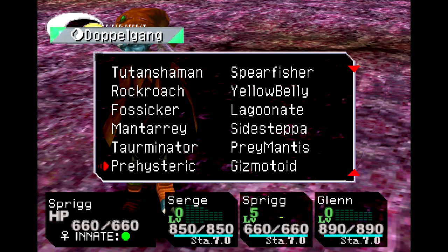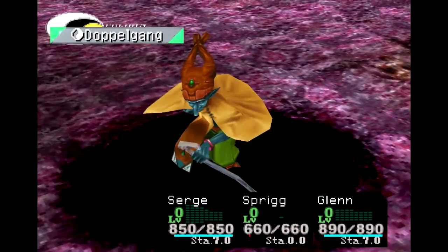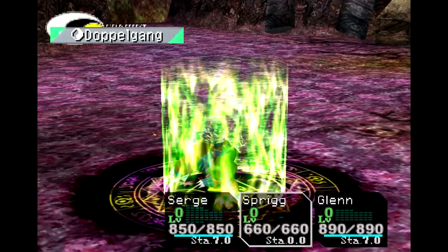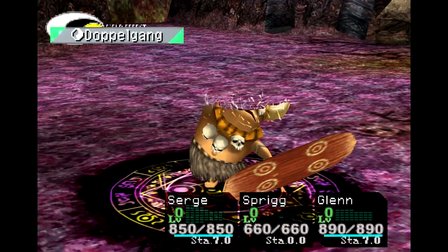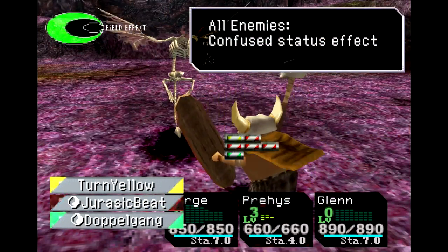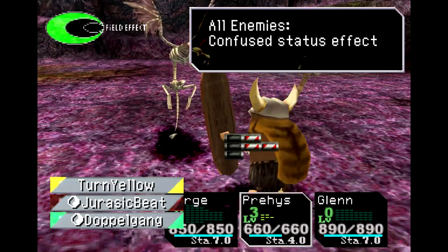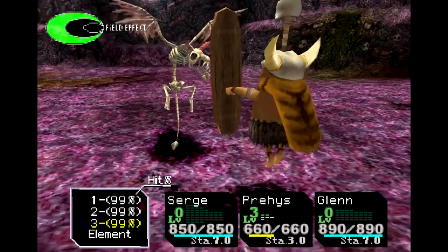Next up is the caveman from Gaia's Navel himself — it's the Prehysteric. Despite the red tech in Jurassic Beat, the Prehysteric is actually innate yellow. You can tell because when I swung it was yellow. There it is, yellow.